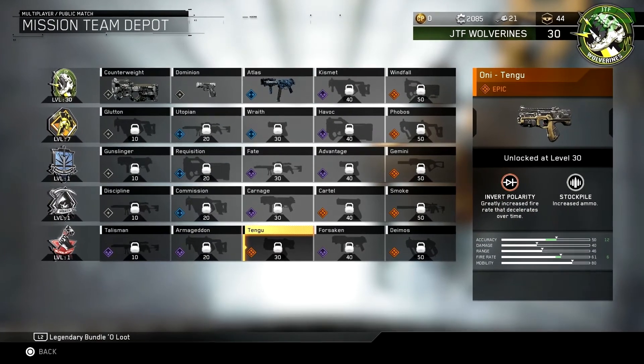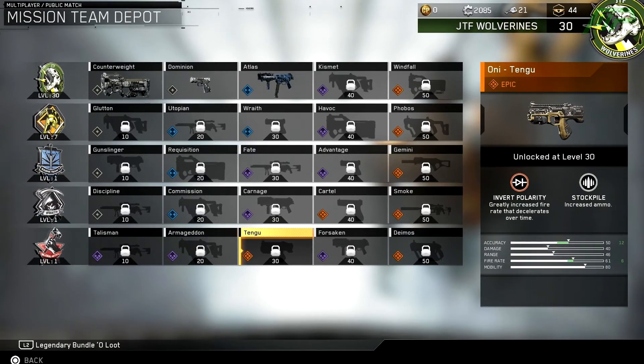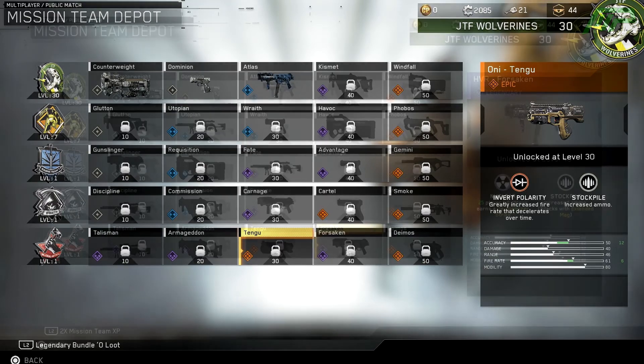By getting level 30 you unlock the first epic variant for the Blood Anvil called the Oni Tengu. It has a perk called Invert Polarity which greatly increases fire rate but reduces it over time, and also Stockpile which gives you increased ammo. That sounds really interesting but it'll be quite hard to play around because you'll have to kill fast with your first couple of bullets or else it'll be pretty bad.